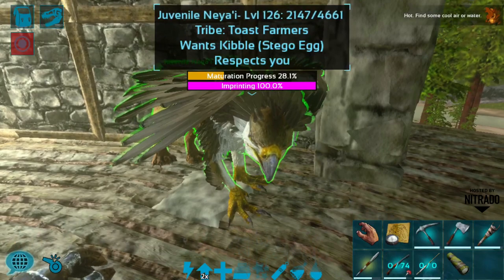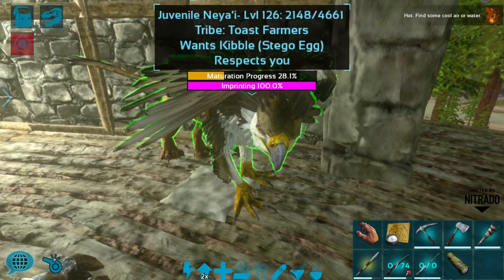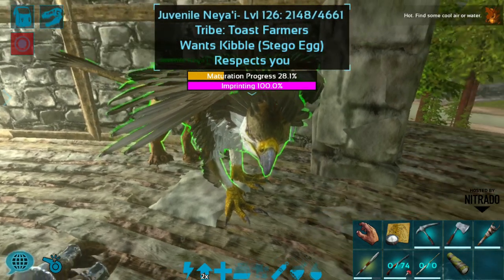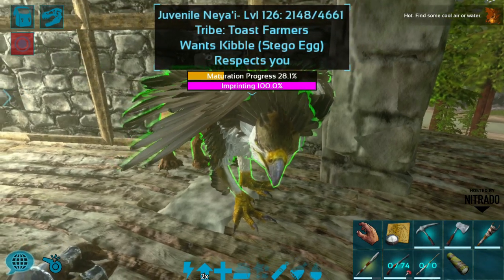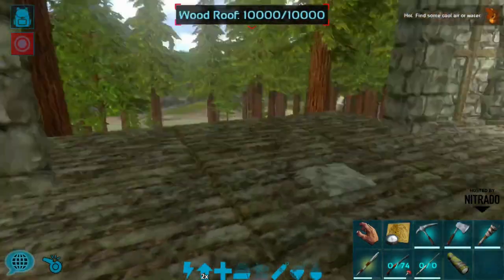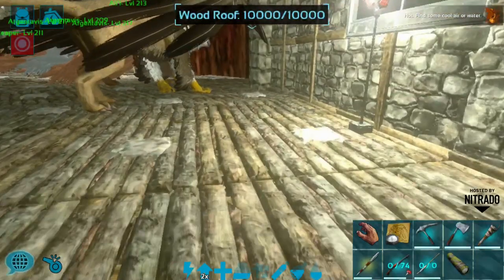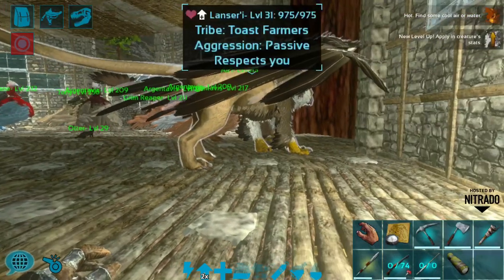You can see that this one I did imprint — I was testing it out to see what the rate was. It actually looks like the imprinting right now is 100% per imprint, so you only have to do one imprint on these guys for them to get that full imprint. That is very interesting because that is not how most creatures work at all. Even with the boosted rates on this server, that's outrageously high — that doesn't typically happen. So that is something to be aware of as well.